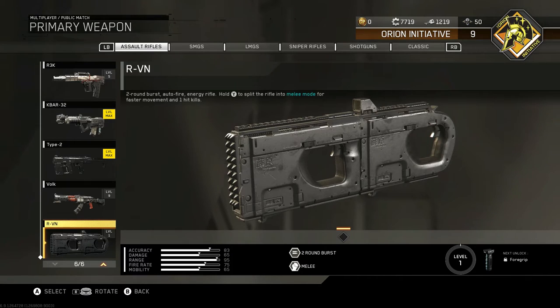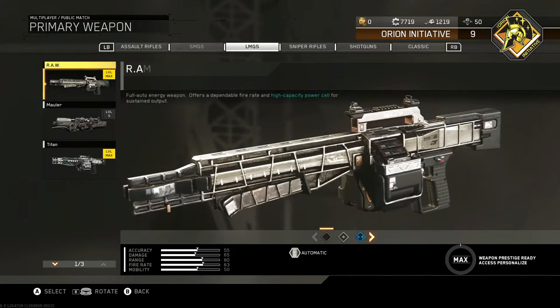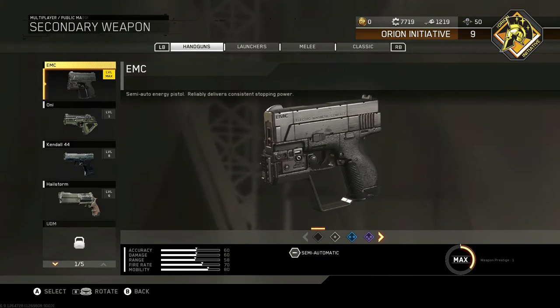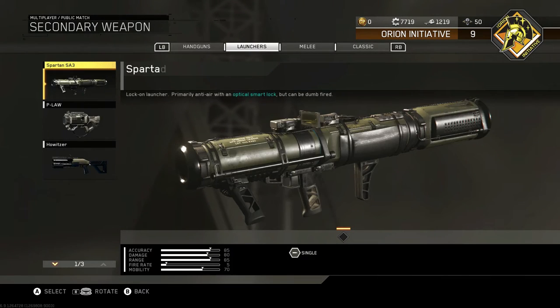Now that's not the only weapon they added in. There's no new primary weapon across the different sets of classes, but if you go down to your secondaries, there is a new handgun. You can only get this in supply drops, but that's fine - they gave us the assault rifle so I'm not going to complain too much.